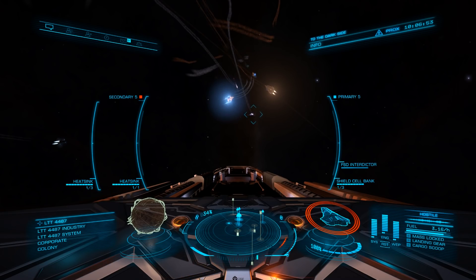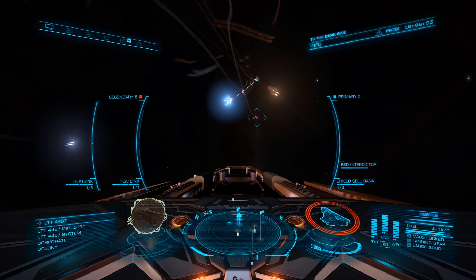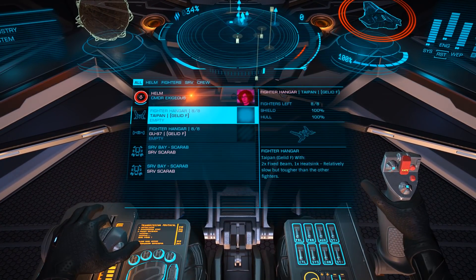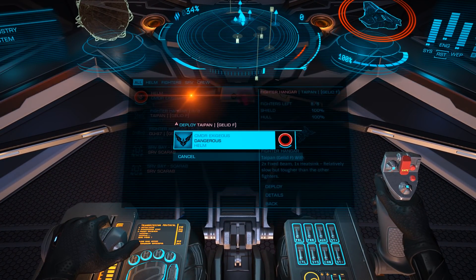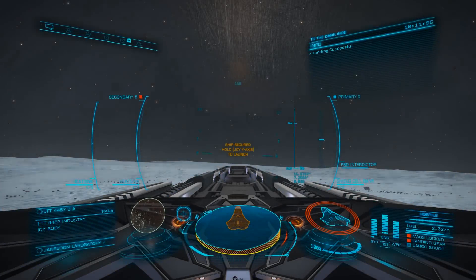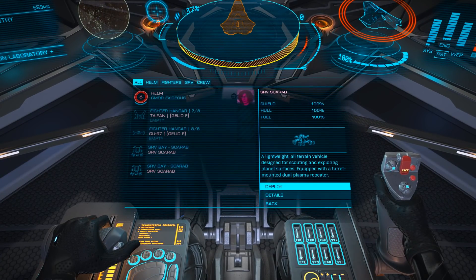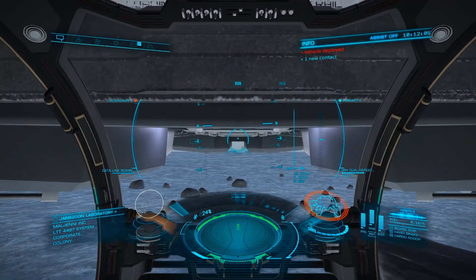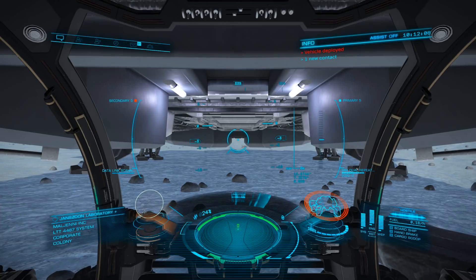Lastly, we have the roles panel that is bottom center at our feet. This panel gives you information about your current ship and who, if any, NPC pilots you have employed and active. This is where you deploy your ship launch fighters and give them orders, deploy your SRV, and see the details of commanders that have joined you in multi-crew — if you are one of the four or five commanders who actually uses multi-crew, that is.